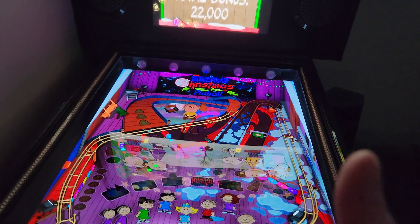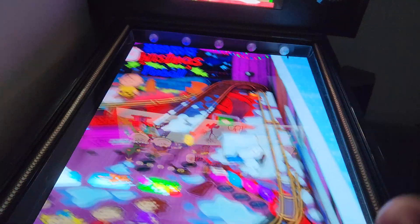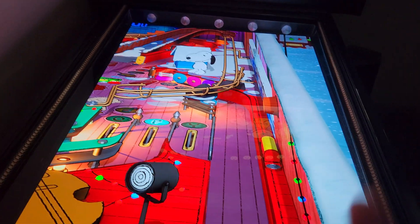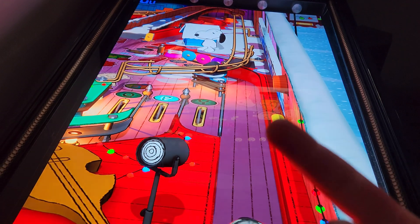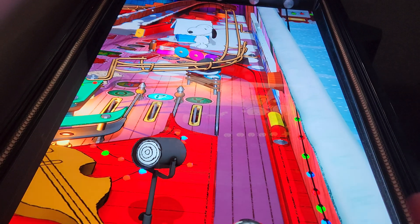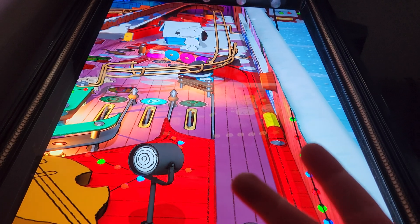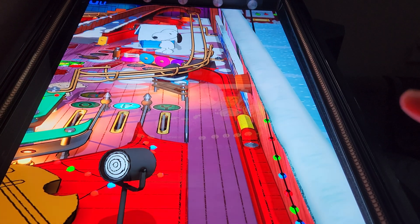Those three things: cabinet mode — once you set everything else up, go into the game — turn on Doflinks, turn off back glass in the settings completely, and then for Dot Matrix change it to none and then set it to external DMD.